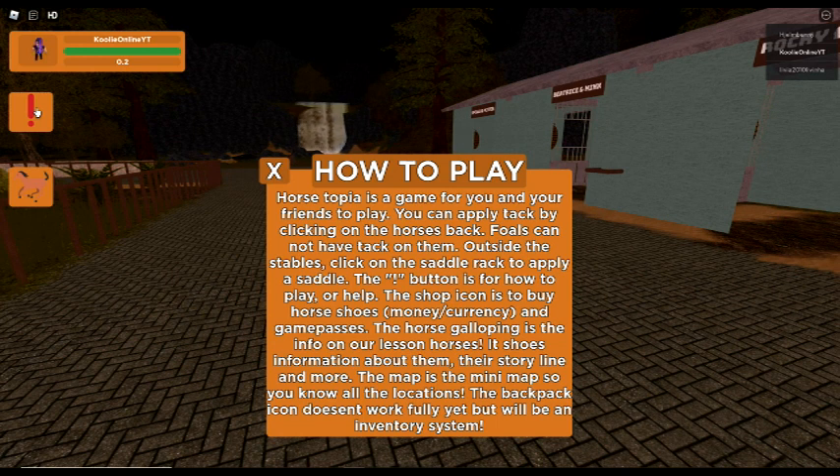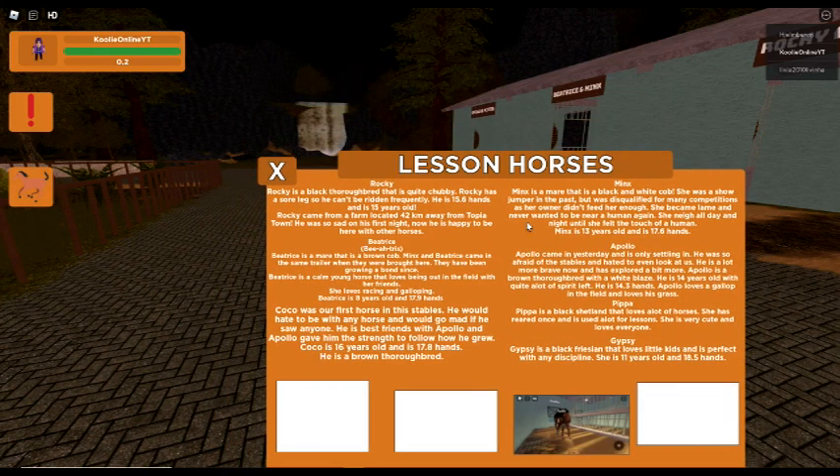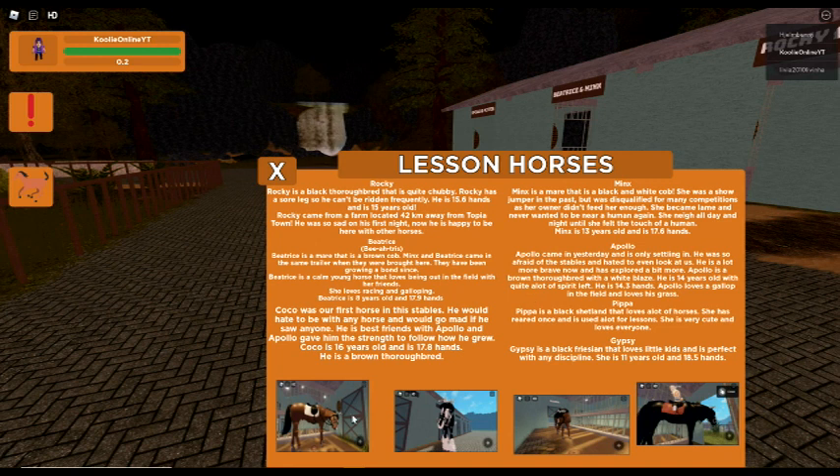The explanation button is for how to play or help. The shop icon is to buy horseshoes and game passes. The horse galloping icon is the info on lesson horses - shows info about them, their storyline and more. The map is the mini map so you know all the locations. The backpack icon doesn't work fully yet but will be an inventory system.